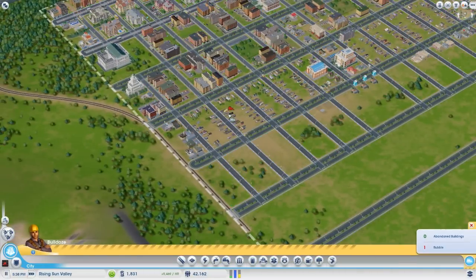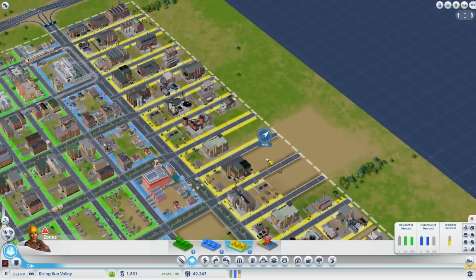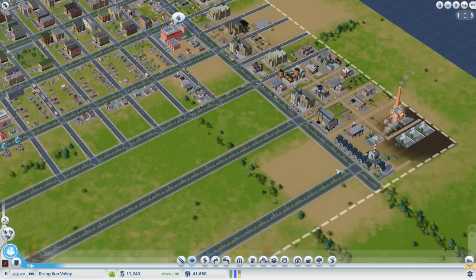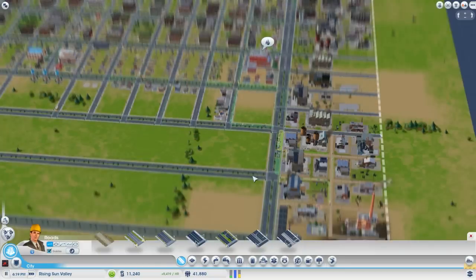And now we can get the last of the commercial zone down. We got some rubble over here — we never did zone over here, did we? Boom boom boom boom boom boom — zoning it all in. Good work, really starting to get the density of the industries up, as far as I can tell.